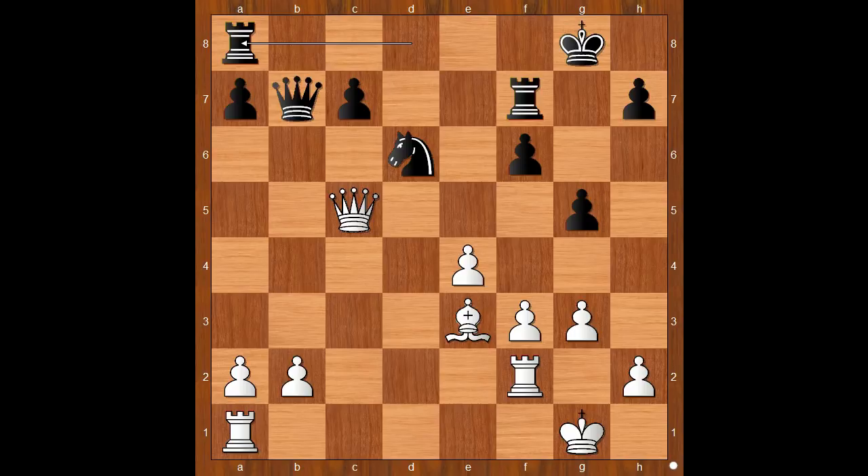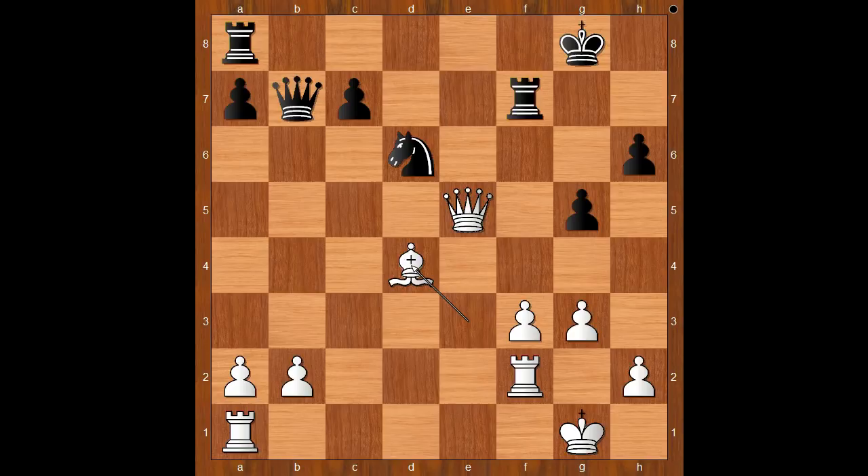It is White to move. What is the best move for White in this position? Divya played e5. If pawns disappear in front of the Black King, then the Black King will be very vulnerable. f takes on e5, Queen takes on e5, h6, Bishop to d4 — nothing serious, just threatening checkmate.